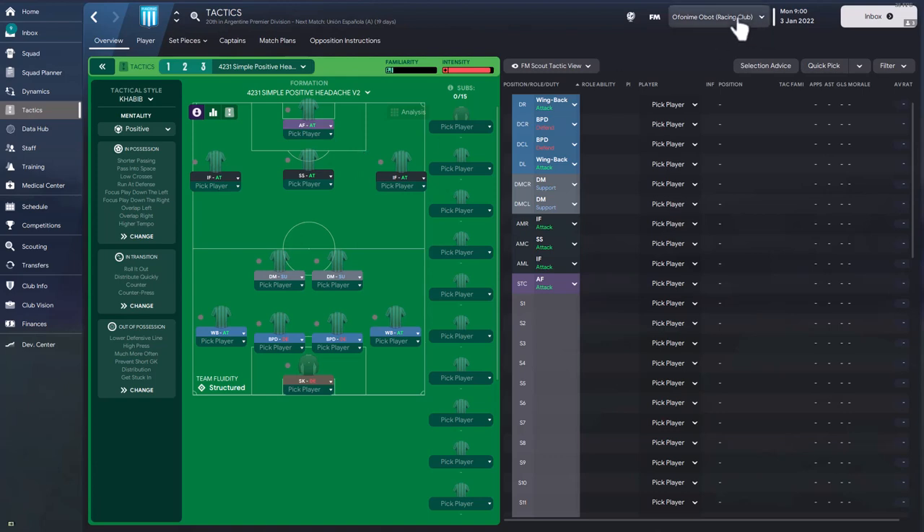The tactic we'll be looking at today is the Positive Headache 4-2-3-1 system, created by Delicious Story. It's ranked as one of the best possession tactics for Football Manager 2023, and it's featured here on request from one of our subscribers. I tested it with a few teams in Argentina: Racing Club, Newell's Old Boys, and Tigre.